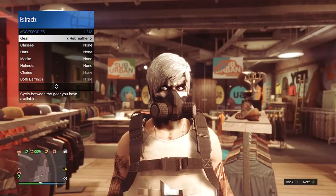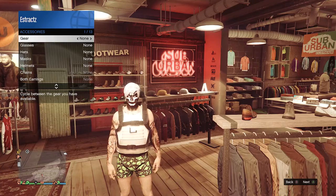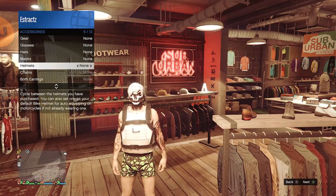I'm just going to go and take off the parachute real quick, and also I'm going to take off my helmet and the IAA badge. I will show you guys how to get all of those later.